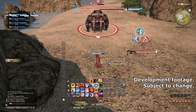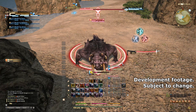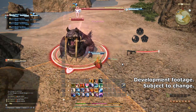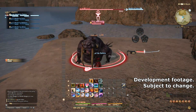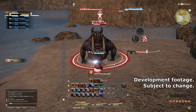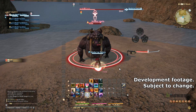Samurai is a new DPS coming in patch 4.0, and Samurai focuses on branching combos to build up two resources: Sen and Kenki. Kenki is spent on powerful off-global cooldown skills, and pretty much most of your global cooldown skills will actually generate this resource. Sen, on the other hand, is spent on an ability called Iaijutsu, which is an ability that changes depending on how many Sens you have. Before we can talk about Sens and Kenki, let's talk about the basic combos that Samurai has.